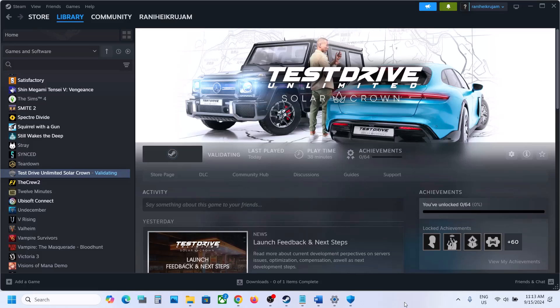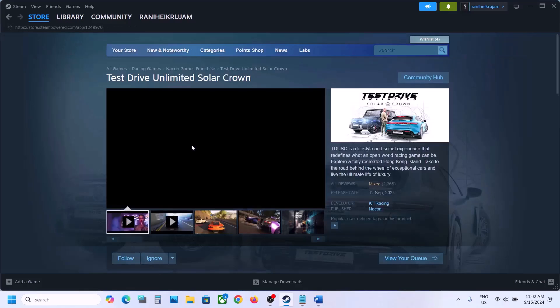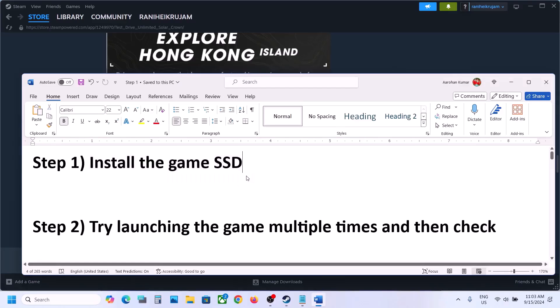The first step is to install the game to an SSD. If you have installed the game to an HDD, try installing the game to an SSD, because if you go to the minimum system requirements you can see SSD is mandatory. So try installing the game to an SSD and then check.